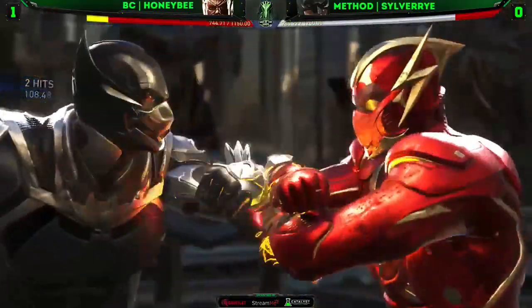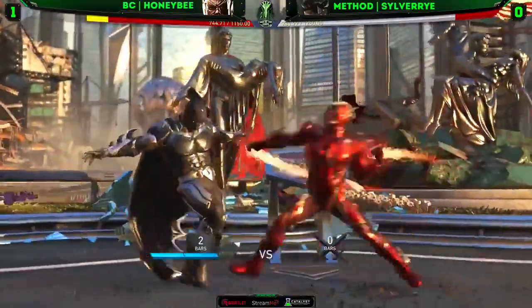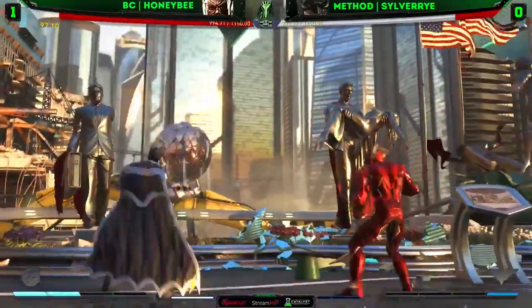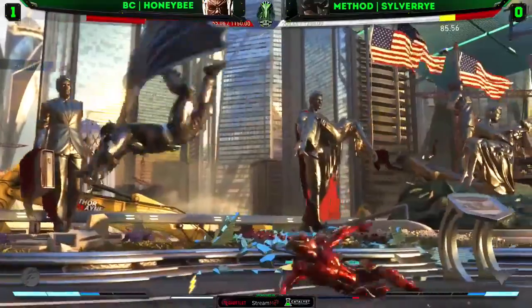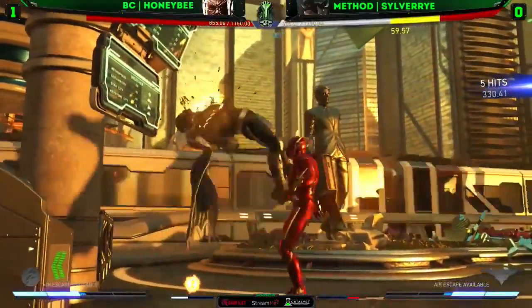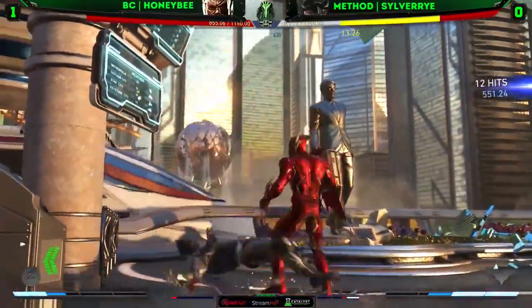Headbutt has a lot of start-up. I'm Batman. Batman is Batman. Most classic Flash combo if there ever was one. Gets up with the glitter — that's 4-2. Getting behind Batman there. A lot of different reversal positions here. Get in the corner, and out of nowhere, Honeybee with a rollout. I don't know what's going on.